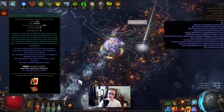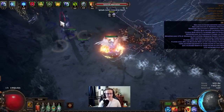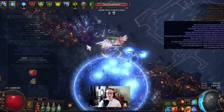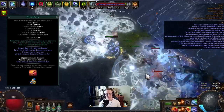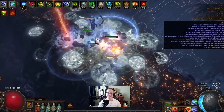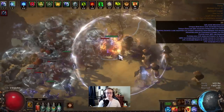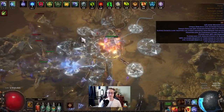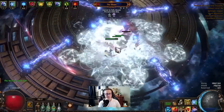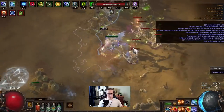For movement skills, Shield Charge is our primary skill — it has the fastest movement speed. This build doesn't have a ton of movement speed, so Shield Charge is great. As a secondary movement skill, we use Flame Dash or Frostblink, which lets us navigate terrain and dodge instantly. For debuffs, we have Bear Trap, which applies a debuff causing the enemy to take 25% increased damage and slows them down. Linked with Culling Strike Support, we can instantly finish off bosses when they reach the last 10% of their life.